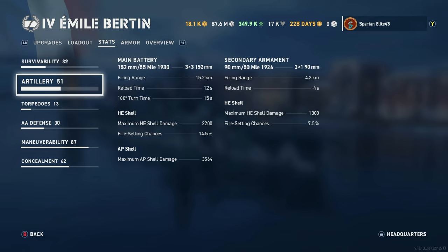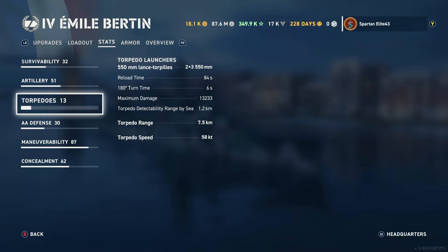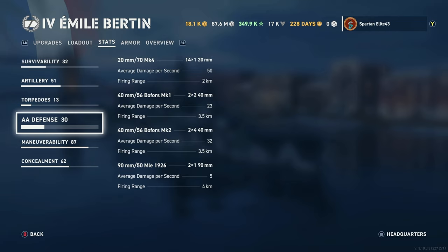For secondaries, you have 90mm .50-caliber MLE-1926s — two of those that reach out to 4.2 kilometers and reload in 4 seconds. They fire HE with a maximum damage of 1,300 and a 7.5% chance to set fires. Torpedoes: 550mm Lance torpedoes, six of those in one triple launcher either side. They reload in 84 seconds with a maximum damage of 13,233, torpedo detectability of 1.2 kilometers, range of 7.5 kilometers, and they run at 58 knots.